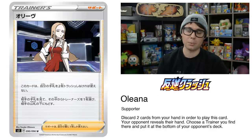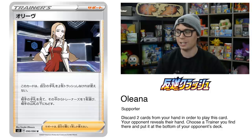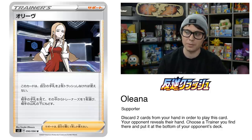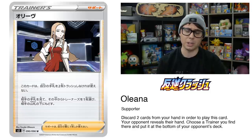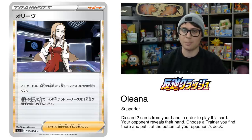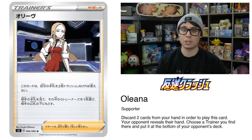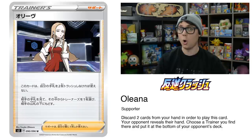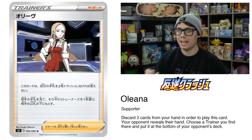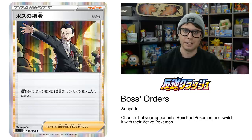Oleana is a new Supporter from Rebel Clash that allows you to discard two cards from your hand, reveal your opponent's hand, choose a Trainer card you find there, and put it at the bottom of your opponent's deck. This card could see a lot of play in hand control decks like Pidgeotto Control or Cinccino Control. Instead of having to Reset Stamp your opponent's hand low and then Mars cards away, you could just Oleana their hand, get the one live card out, the one card you don't want them to have access to, and start the Chip-Chip Ice Axe loop from there. Oleana definitely has a unique effect for control decks and I'm sure many of them will play it.